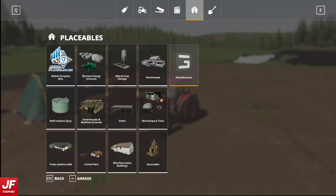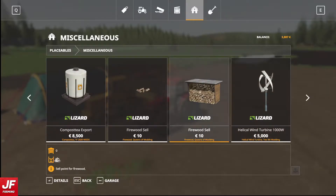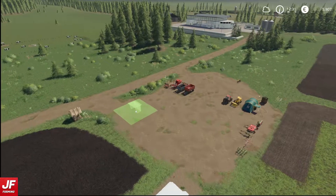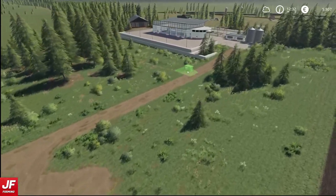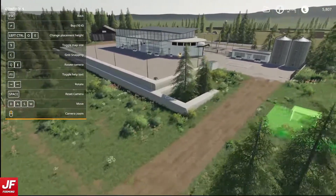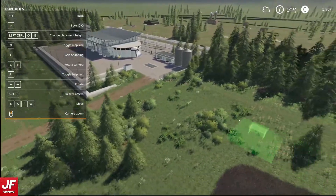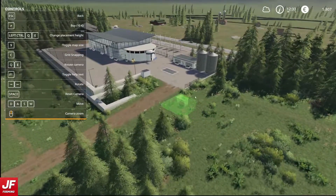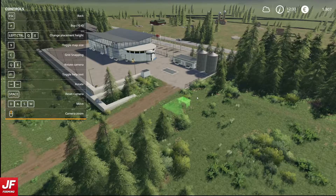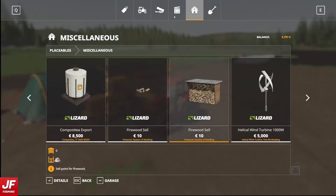We're going to start off by putting down a firewood sell point. I haven't modified these - I didn't actually realise they were so cheap, I thought they were a lot more expensive. I think this is a good place to do it, somewhere close to the main road. I can drop it down a bit - perfect. So that cost us ten.